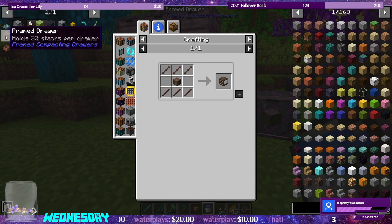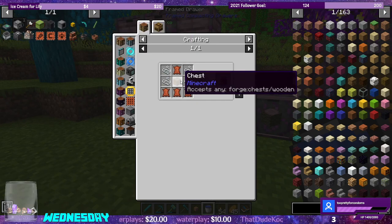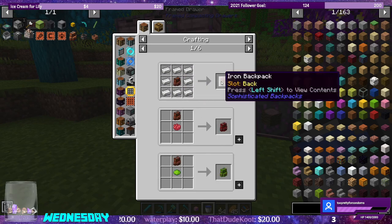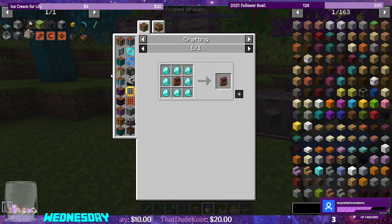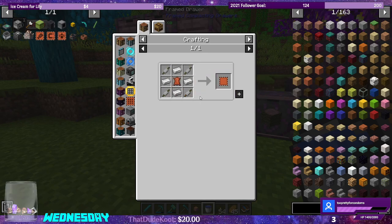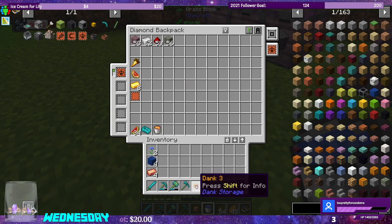I went ahead and I made a backpack out of leather, a chest, and string. When you hit use on the backpack, you can upgrade it — it gets bigger with iron, gets bigger with gold, and gets bigger with diamonds. I decided that these eight diamonds were going to be worth the upgrade slot. I made a pickup upgrade, which is a sticky piston, string, redstone, and an upgrade base — which is string and gold. That will make it so that everything you pick up, unless I have it for dank null first, it'll go into my backpack before going into this inventory.